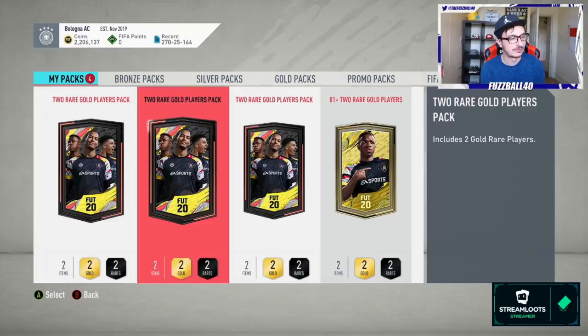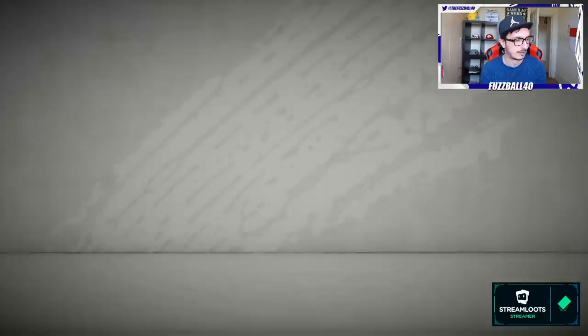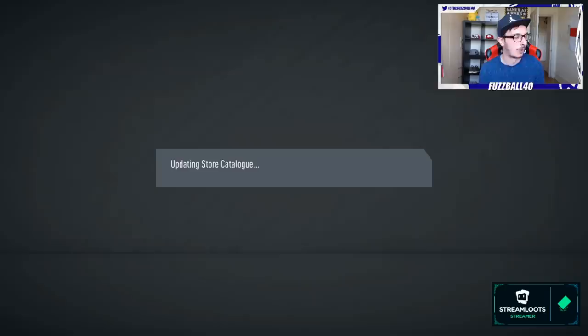The grind has netted us three rare gold packs and two 81-plus packs. These bonus packs are separate from the core method - I just do them because why not, using players from non-league SBC teams I don't need. I decided not to do the 84-to-91 because it was 70 chemistry which is a joke, so I'm not giving it the cards it needs.